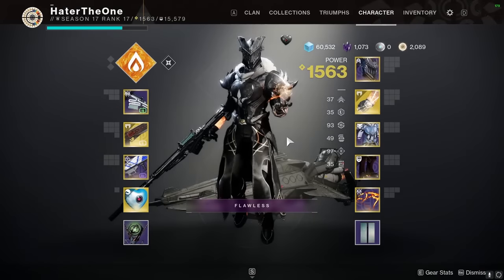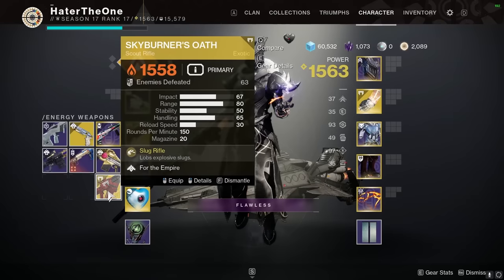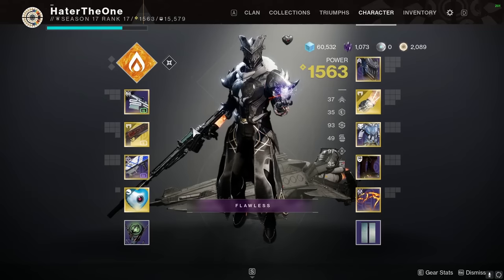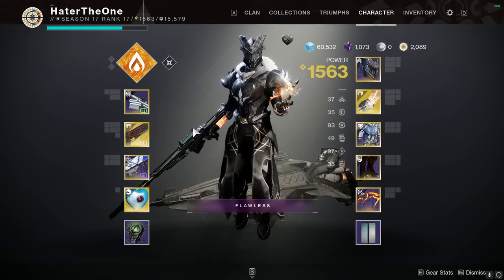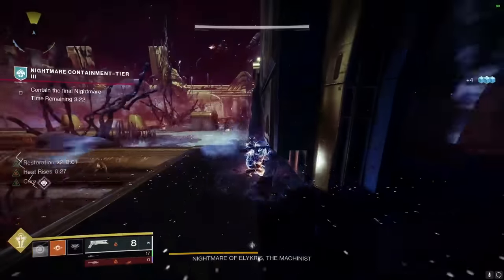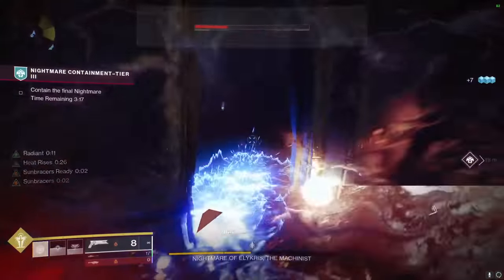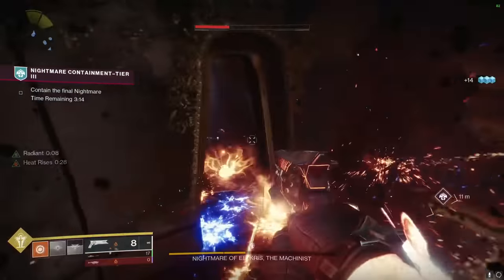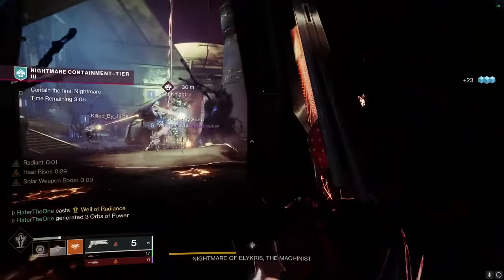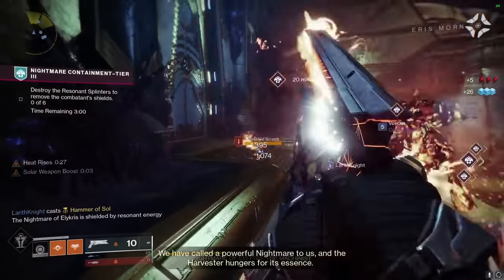Feel free to get creative with any solar weapon you use in your build — anything's on the table. I use Sunshot, you can even use Skyburner's Oath, Explosive Personality, or anything with the new perk Incandescent so it causes enemies to explode into Scorch when you kill them. In the end, that is the build for today's video. It feels great to finally be back, and expect me to keep putting out more build videos as the season progresses. I hope you guys enjoyed the video — let me know down in the comments what you think about the build and any build ideas you want to see me cover in the future. See you all in the next one!